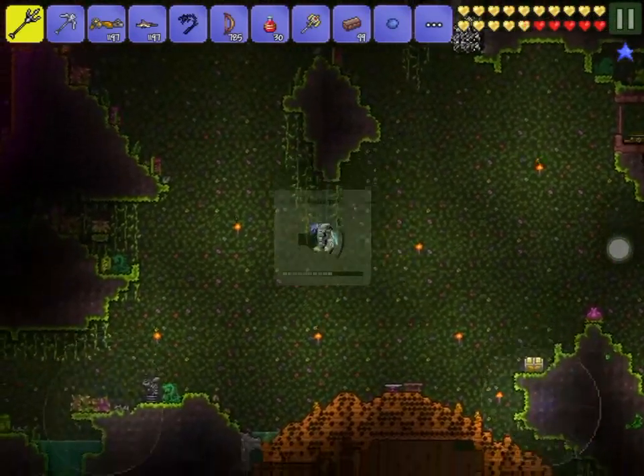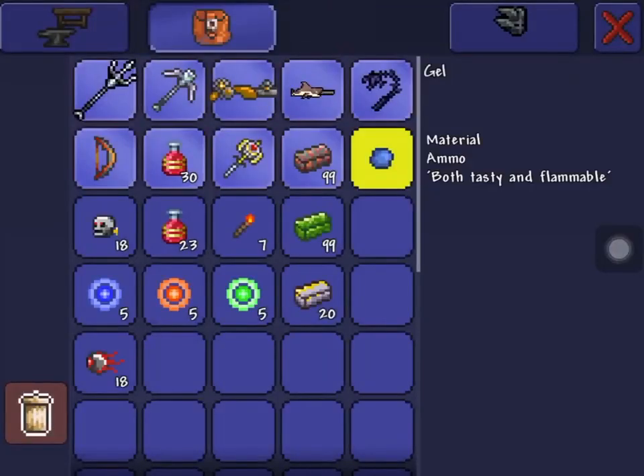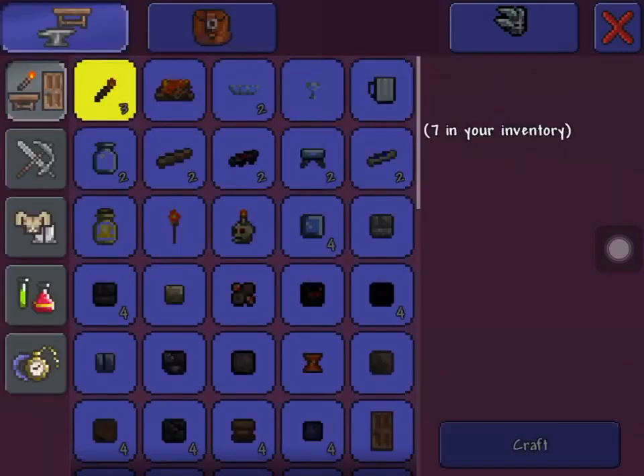Hey guys, how to make the Pickaxe Axe. But first you have to defeat all three mechanical bosses to do this. And you're going to need Hallowed bars, five souls of might, five souls of fright, and five souls of sight.